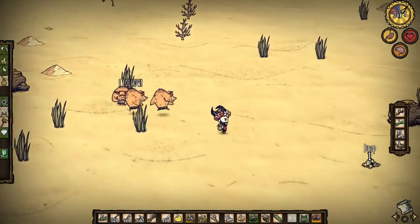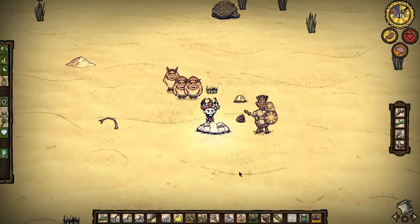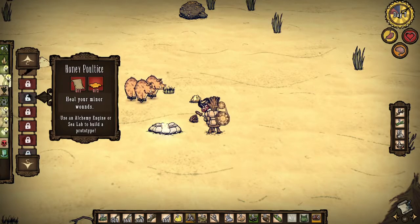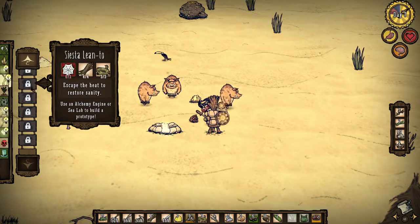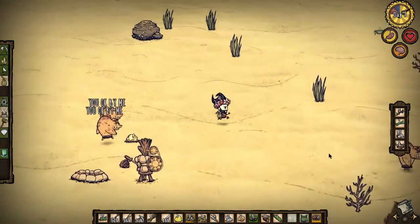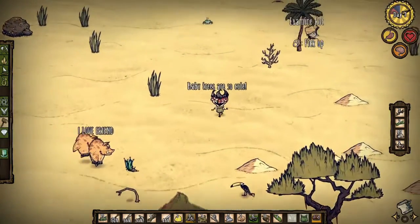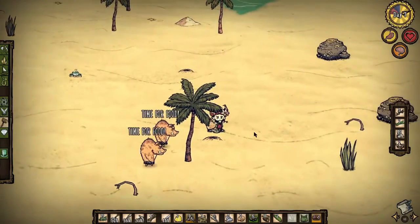My fire is still running. I put limpets down. I should make a book bag right now. We don't have enough. Something died underneath there — what is it? It switched on me.